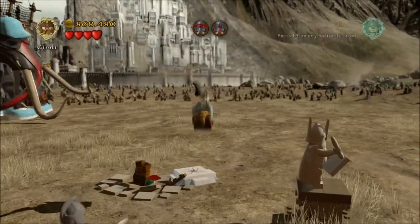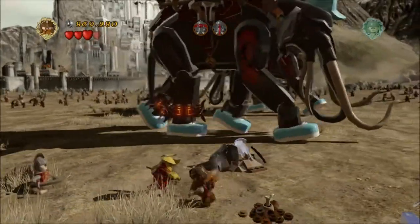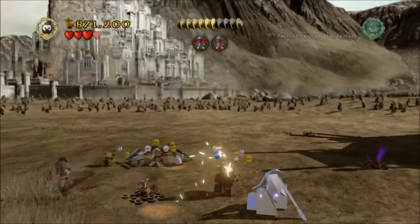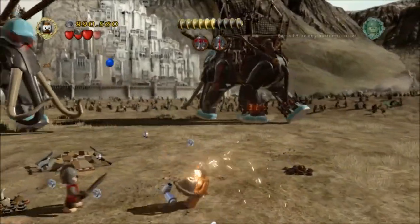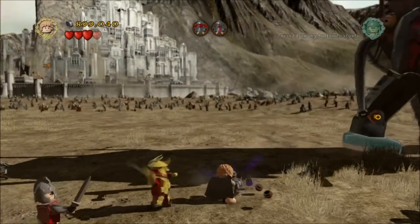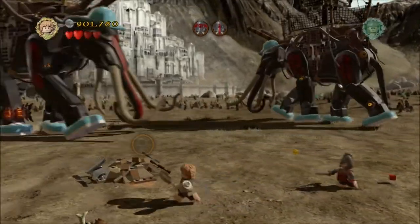Switch to Gimli first of all and smash this cracked block — you'll free this guy who gives you a minikit. Then change into the Orc Berserker and smash these two Mithril blocks. One will reveal some water, and if you've got the Mithril Bottomless Bucket — I've got a video on that — you can make this section a lot easier, so you might want to consider grabbing that first. But dig this up and you'll get some rope or bandages — some material anyway — which you're going to combine with an item later.